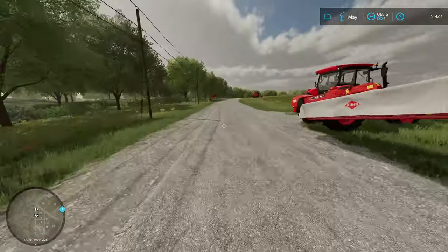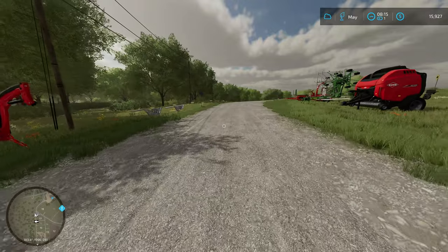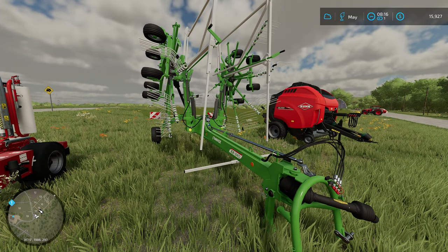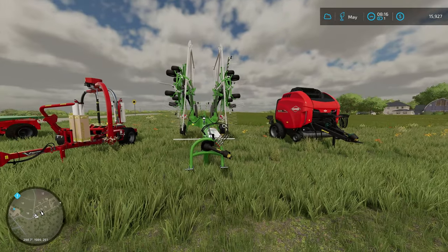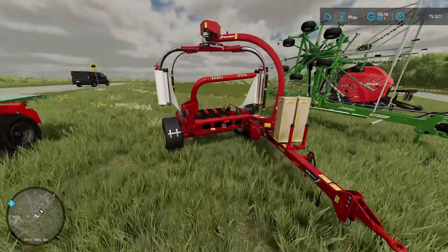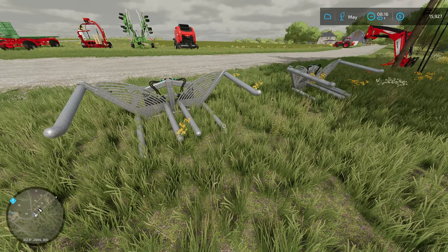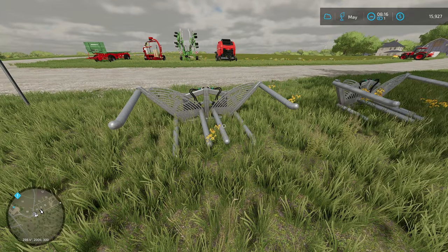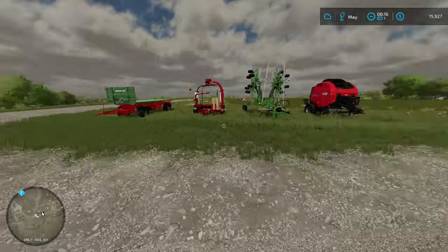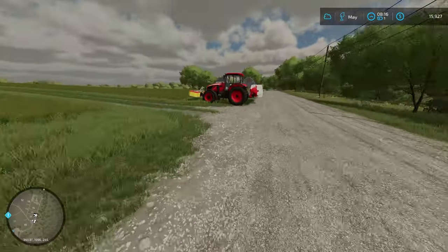We have a front mower and a rear mower on here. I also brought up all the other equipment. I accidentally borrowed equipment from two of the three contracts I've got going right now, so I just picked the ones I liked the most. We have this wind rower which, once we mow, will make it into windrows - lines that we can then run over with this round baler. Then we'll come along and wrap the bales with the wrapper. The transport they give you can carry one bale at a time, but I brought our bale trailer and front loader so we can load all the bales at once instead of two at a time.